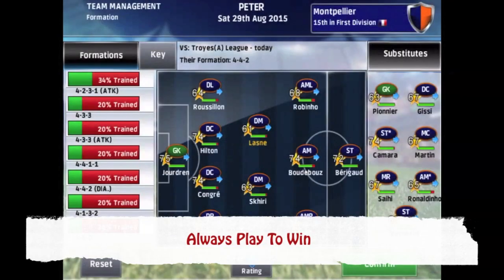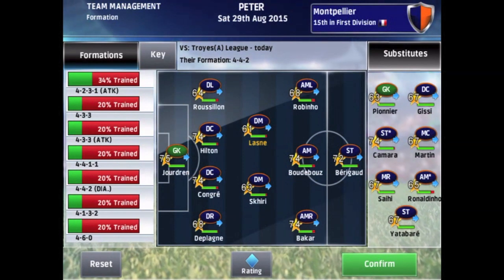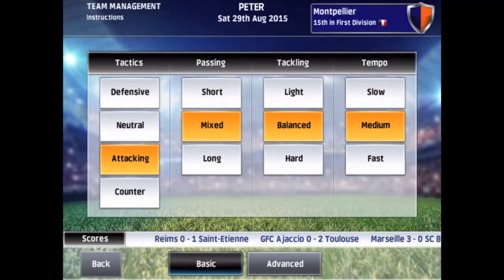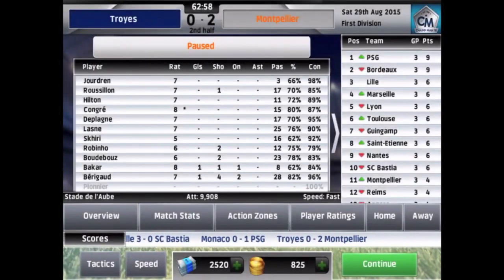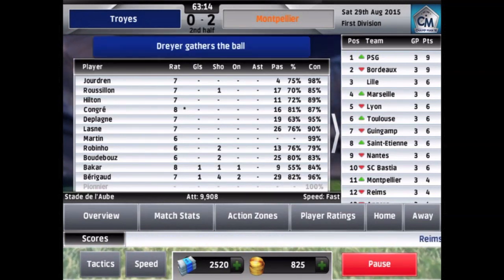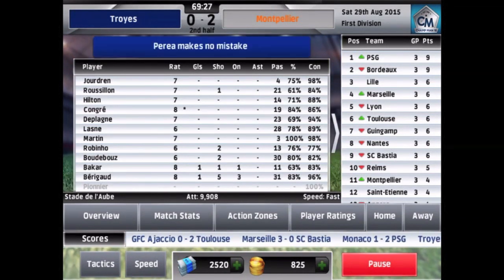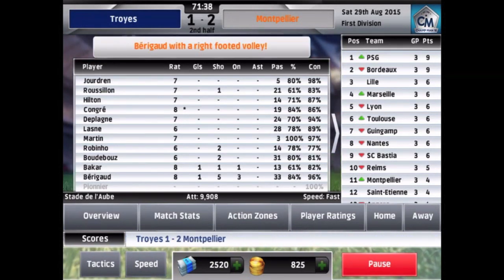Always play to win. You can't expect to win all the matches you play, but you shouldn't be playing if you aren't playing to win. Draws are fine, but preferably in away matches only — winning while away from home is great, but a draw wouldn't hurt you much if you are on the road. One cheat you can pull off to avoid losing is to shut down Champman 16, or to restart your device if you think you are sure to lose the match. Once you return to the game, the loss won't be credited to you, and you will still have the same record you had before the match.